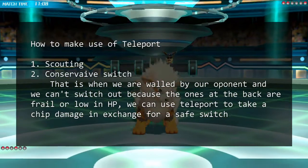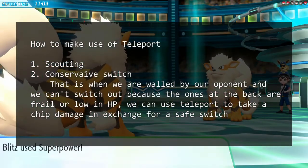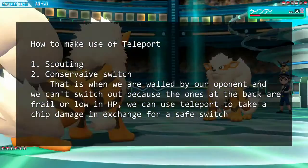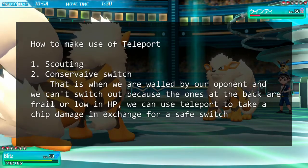Another one that I learned while battling is to use it for a conservative switch. That is, when we are walled by our opponent and we can't switch out because the ones at the back are frail or low in HP, we can use Teleport to take cheap damage in exchange for a safe switch.